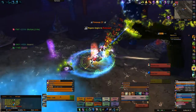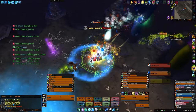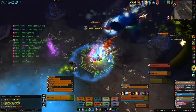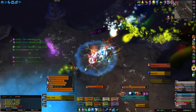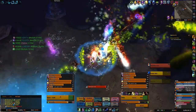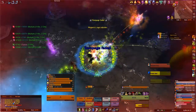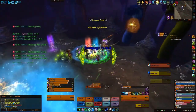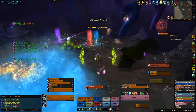Their second ability is called Suppression, which targets a random player in the raid and stuns them for 15 seconds. Just like Nether Spike, this ability can be interrupted, and you can also dispel the suppression off the player it's on. You don't want a player out of the fight for 15 seconds, so have it dispelled as soon as possible.